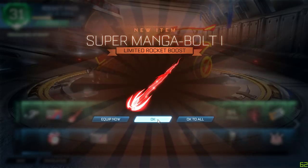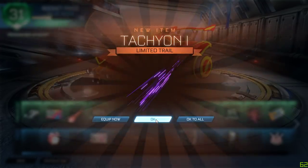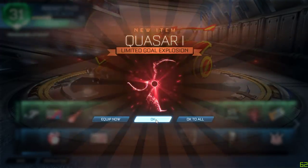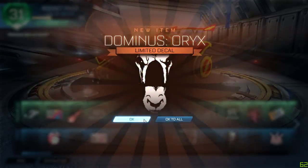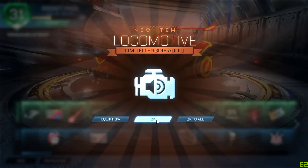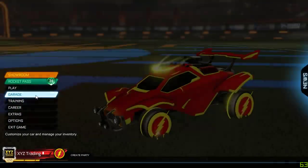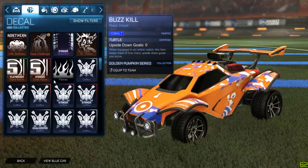I'm just gonna skip through all the boring stuff. This is a trail I think — it looks sick from what I've seen. Alright, nothing crazy. Equipping the goal explosion — ooh, we got some keys back! Madness One, alright, that looks pretty cool. Locomotive Engine Sun, okay. You guys have probably already seen this and don't care anymore, so I'm just gonna click okay to all and check my garage. I'm gonna create a new preset.